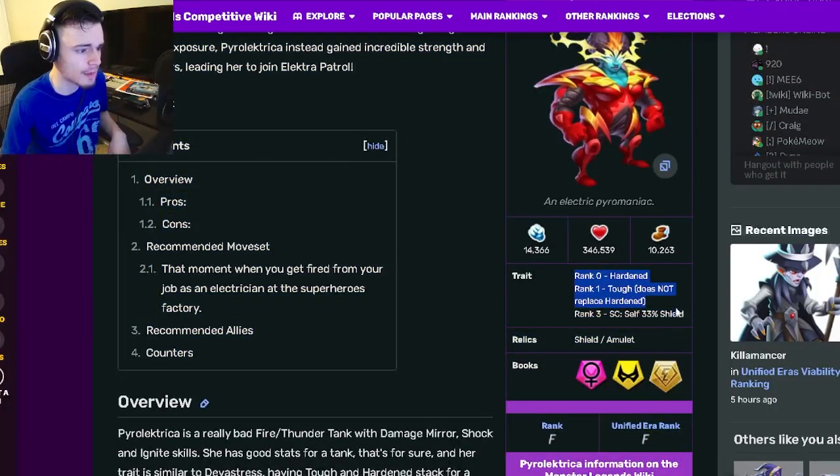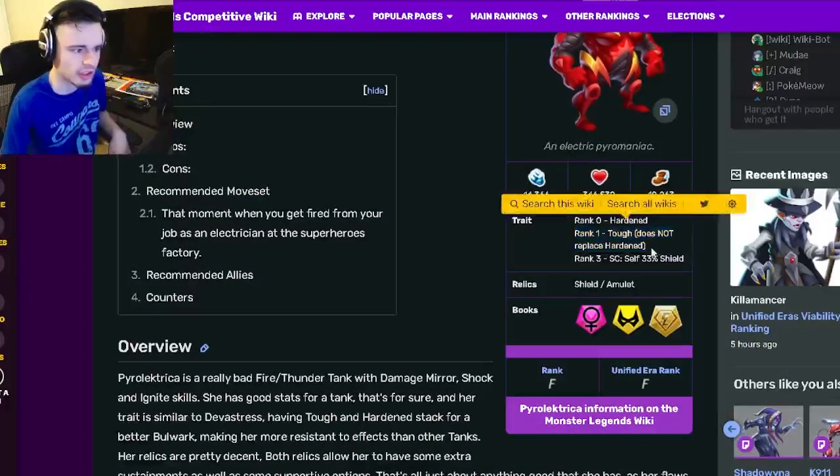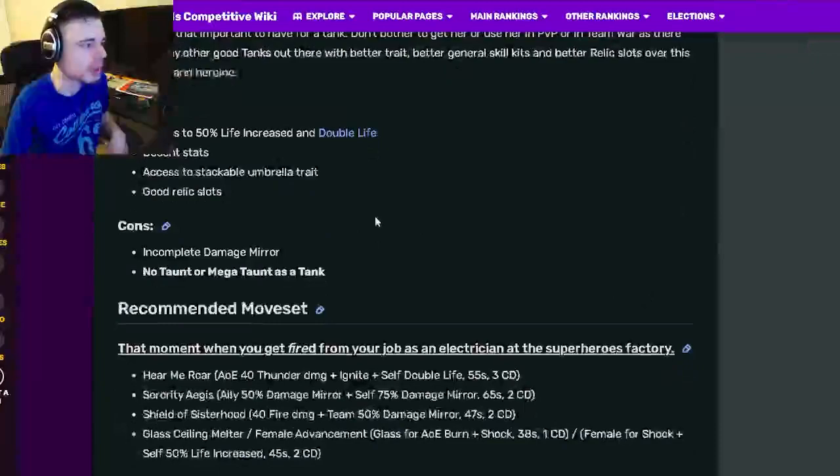Pyroelectrica is a tank and her traits are Hardened, Tough, and a self 33% shield. The Hardened and Tough actually don't replace each other, so they will actually stack, which is pretty cool, but it's still not a super good trait. Her relics are Shield and Amulet, which are pretty good.